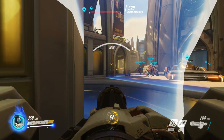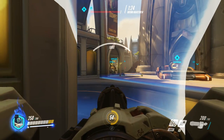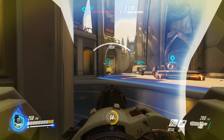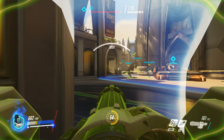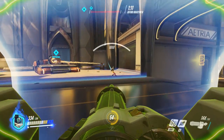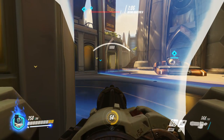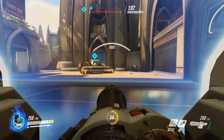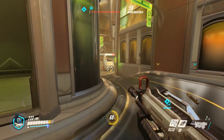What you need is teammates to act as a distraction, and ideally someone watching your back, because Tracers can blink behind you, Reapers can teleport behind you, and characters like Pharah or Winston can jump over and hammer you from behind. Symmetra turrets covering my first position on this map were great — they slowed down the Lucio, which let me get the kill before he got behind me.